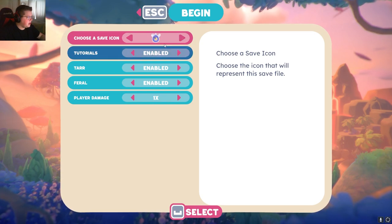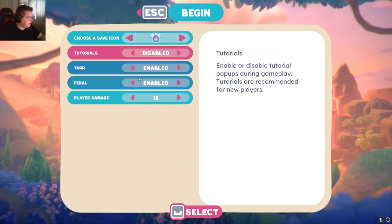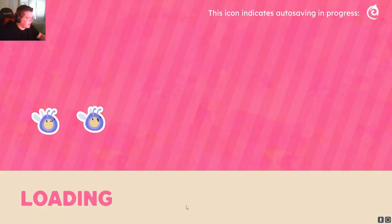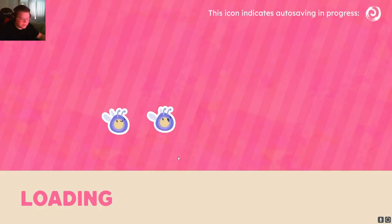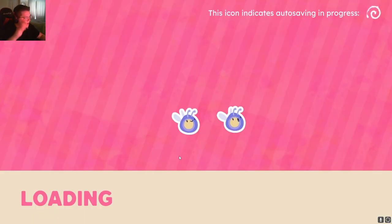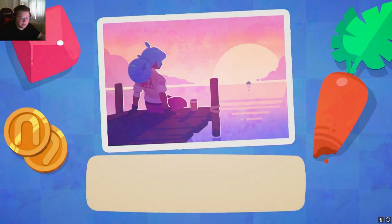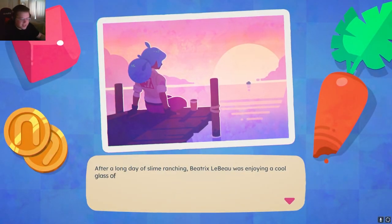Alright, tutorial. You know what? Let's do the tutorials just in case. TAR is enabled, Feral is enabled, player damage one times. That all sounds good to me. So like I said, I played the first one, so I'm pretty familiar with the main concepts, but just in case, let's have the tutorials on.